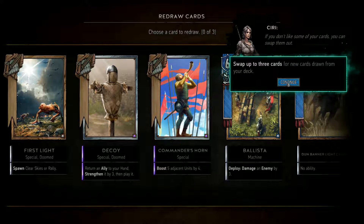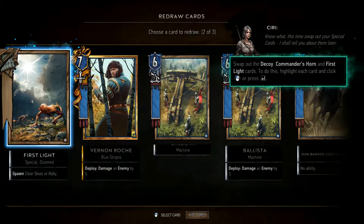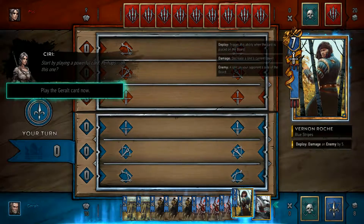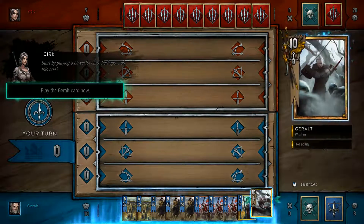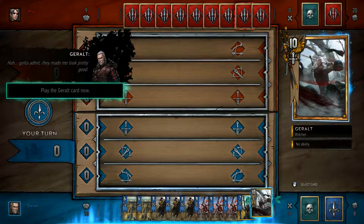Swap up to three cards for new cards from your deck. This time, swap out your special cards — the decoy, commander's horn, and first light cards. Start by playing a powerful card. They've actually animated the cards as well, that's really cool. So that goes right to the front.